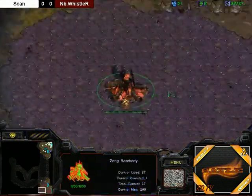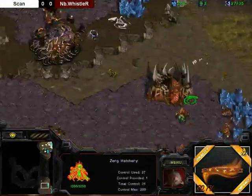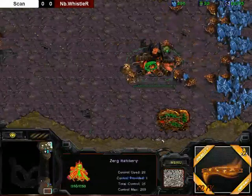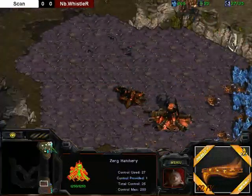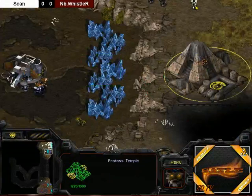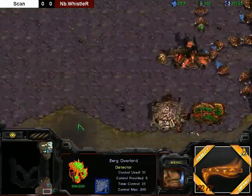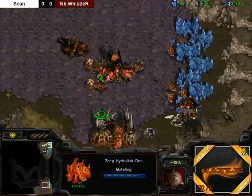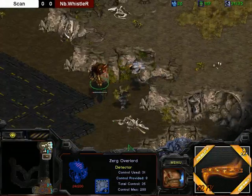What is going on in Whistler's base? He's getting his second gas. He doesn't actually have a lair yet, so I don't know why he needs a second gas already. Is he going for hydras? You don't need two gas for hydras alone. And it looks like Scan is actually taking out the Protoss Temple behind his natural, so he will have access to this back part of his natural to defend against any Mutalisk harass. Okay, he is going for hydras — I guess if you want the upgrades, you do need a second gas. That makes sense.